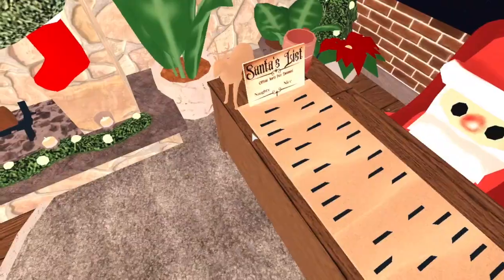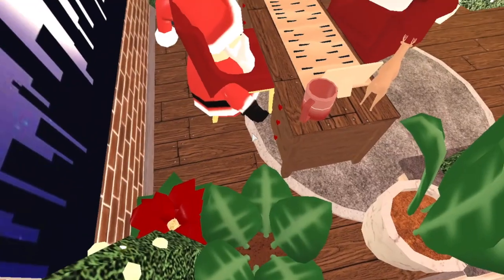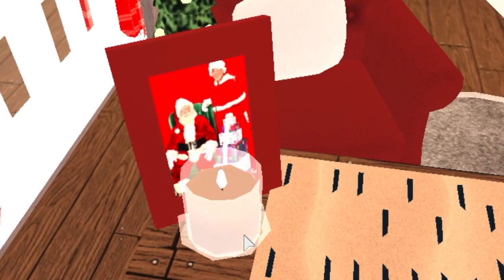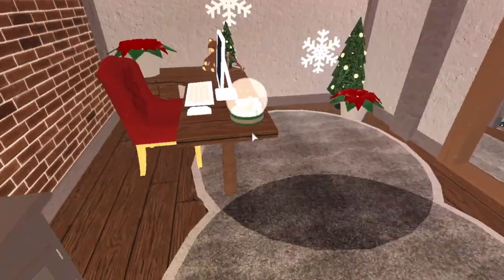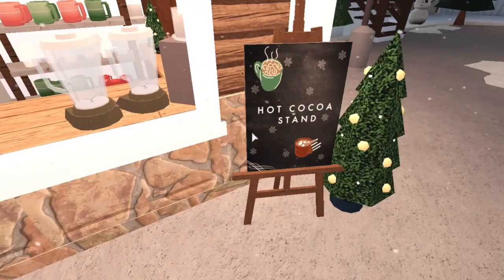This is where Santa checks the list, with a little fireplace. Santa is also in the floor because you can't put him in the chair, so he's just chilling there — but I put a little picture of him and Mrs. Claus, which is really cute. This last room is my office, just another filler. So that's what the shops look like — I made a little decal and here's the code on screen if you want to use it.